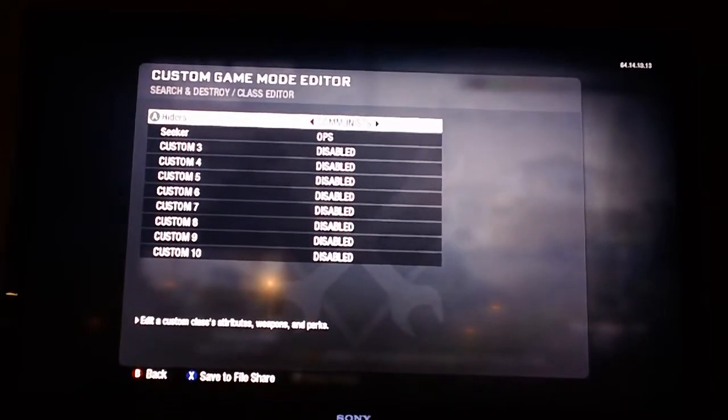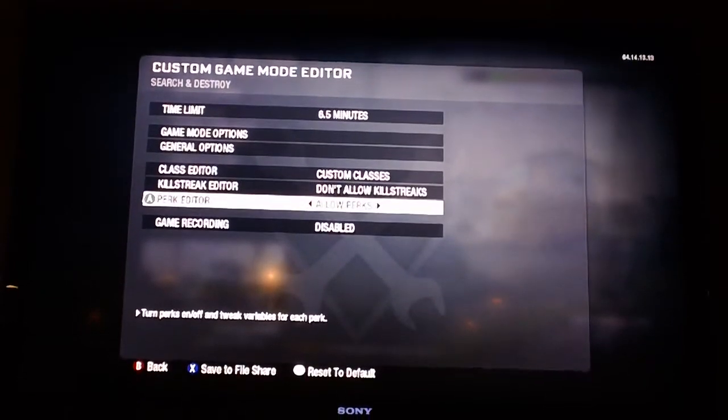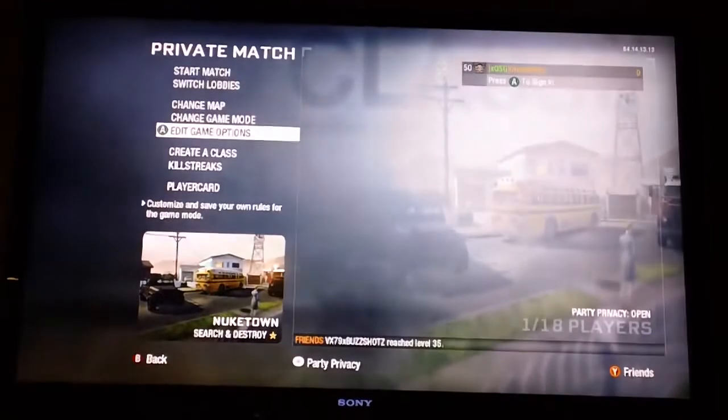Make sure the Seeker has good health and the Hider has low health. The Hider class should be on Communists and the Seeker should be on Ops. No killstreaks, and the perks are all normal — and that's about it.